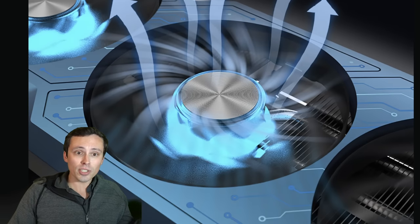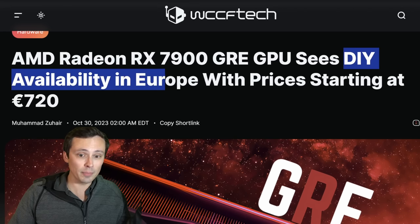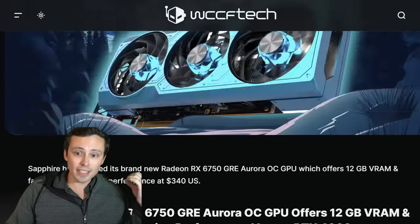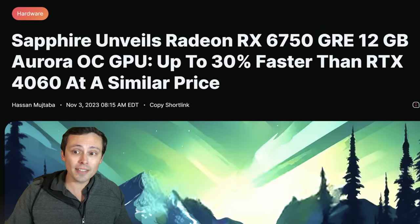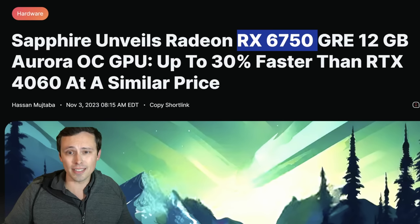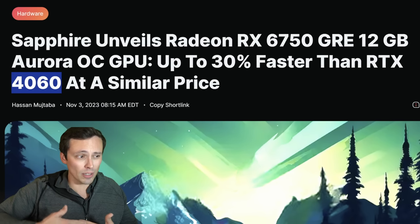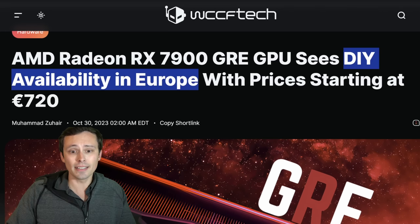We're starting to see reports of the 7900 GRE beginning to have DIY availability in Europe, so if those start coming more worldwide, there's potential for the 6750 GRE models to become more available globally too. If the pricing is right, that's what could be interesting — if this is basically a 6700 XT 12 gigabyte card at $289, that's pretty compelling considering the 6700 XT is usually available closer to $320 in the US, with occasional sales down to $299. It would be a good price-to-performance competitor, especially with 12 gigabytes of VRAM.